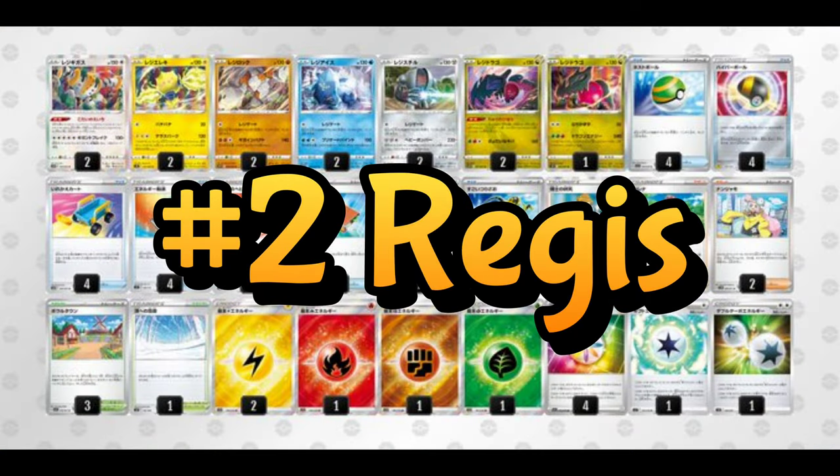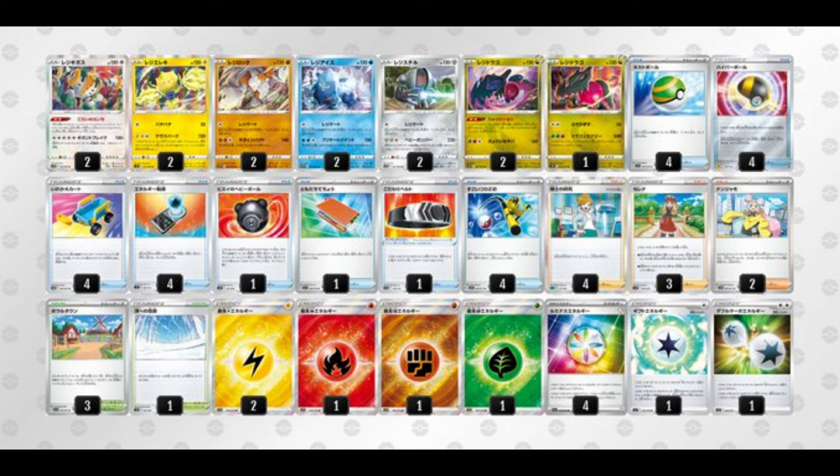Regis was one of the most controversial decks in format before rotation, but after rotation it really died because Ordinary Rod left, Aurora Energy left, so you had no consistent way to load up all your Regis with their different energy costs. It just wasn't practical, but finally we can maybe be viable again because we have Super Rod as an item-based recovery card, and Luminous Energy — it's definitely the Walmart Aurora Energy, not even close — but if it's the only special energy attached it provides any one type, so it's sort of a rainbow energy.